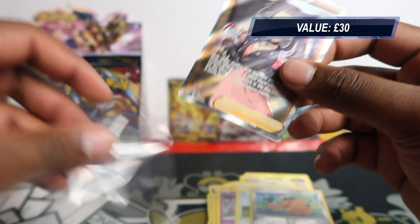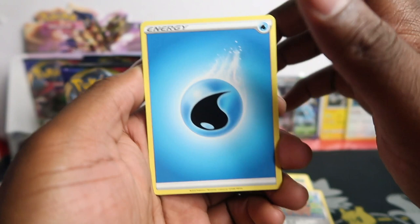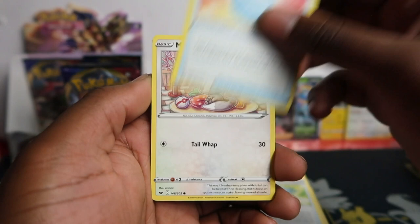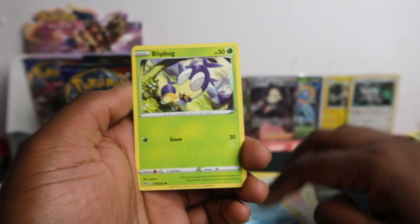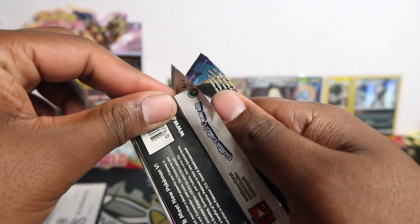I should have kept these as separate openings — I could have claimed I pulled the gold secret trainer in one and click-baited the gold Zamazenta in the other box. But yeah — Qwilfish, and we've got a full art so this is our full art, full art Marnie. I actually have two of these on my eBay so this'll be the third one. I don't collect trainer cards unless they're Misty, Brock, or Professor from the original episodes — those are the only ones I keep.